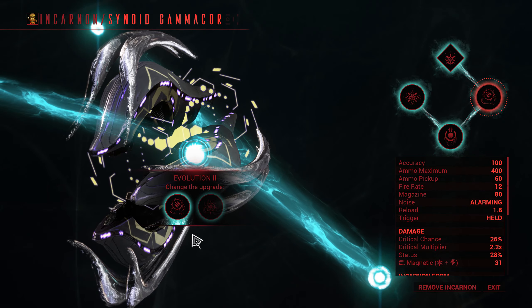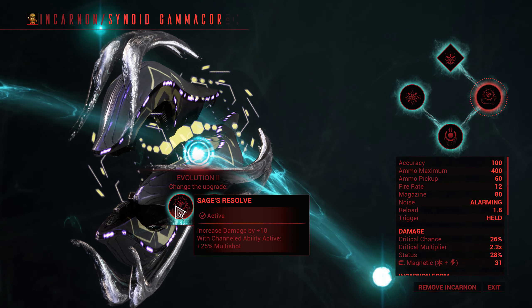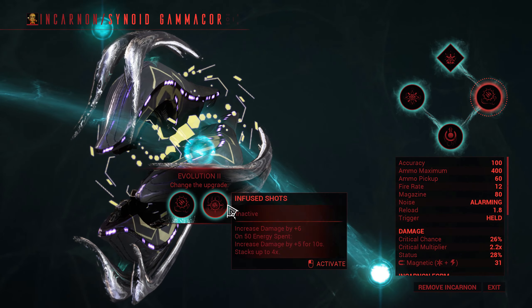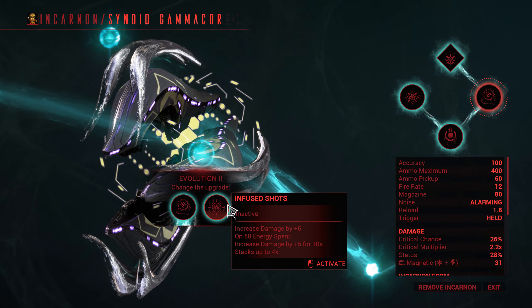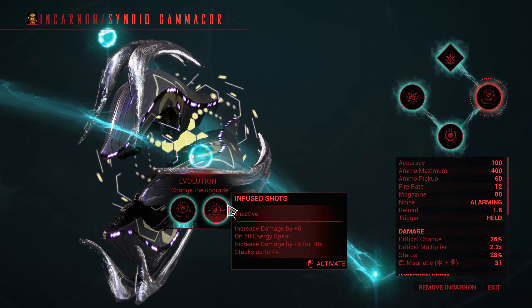The evolution options on the Gamma Core are fairly tame, with the first one being a choice between Sage's Resolve for 10 base damage and then 25% multi-shot if you have a channeled ability active, and Infused Shot which gives you 6 base damage but then gives you an additional 5 damage for 10 seconds whenever you spend 50 energy, and this stacks up to 4 times.